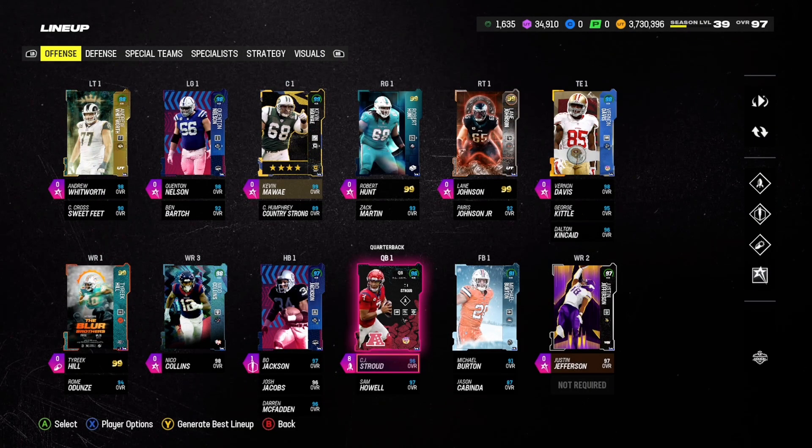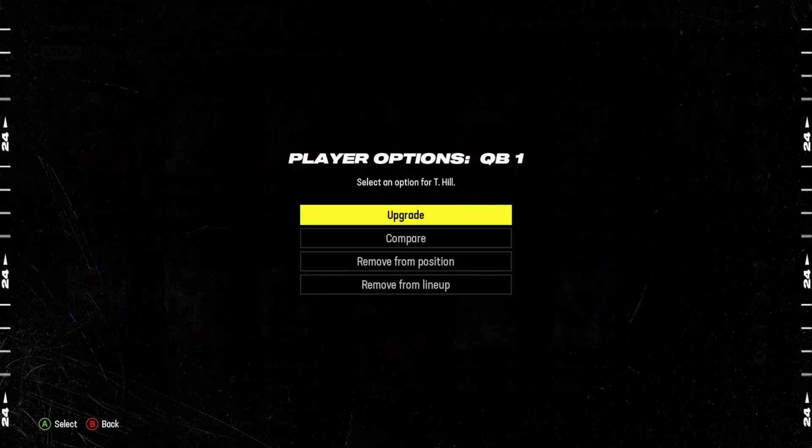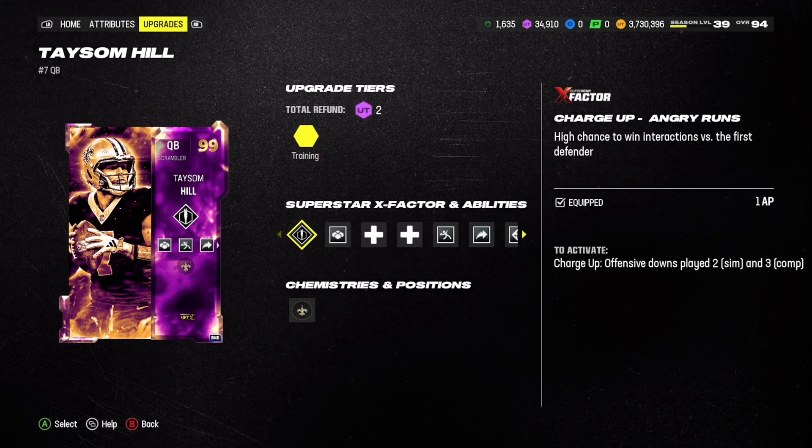We're going to put each of these lineups to the test and see whether it matters how much you spend on your QB. CJ Stroud has Bo Jackson, Nico Collins, Tyreek Hill, Justin Jefferson, Vernon Davis, and a very good O-line with 99s and high 90 overalls — a very stacked cast of players. Moving on to Taysom Hill's lineup, the 500,000 coin one.